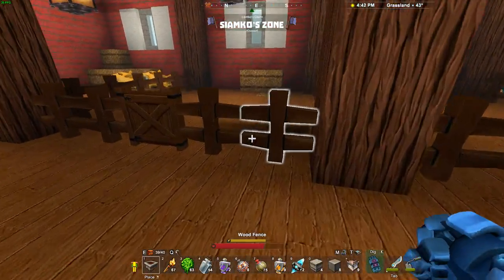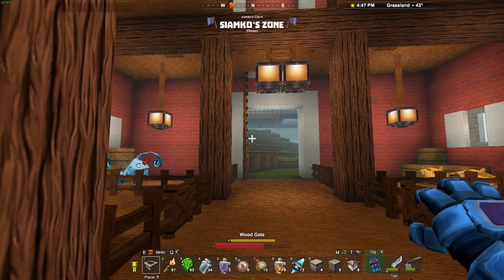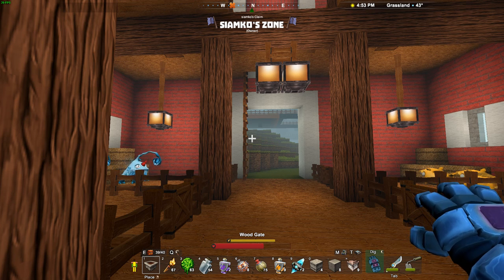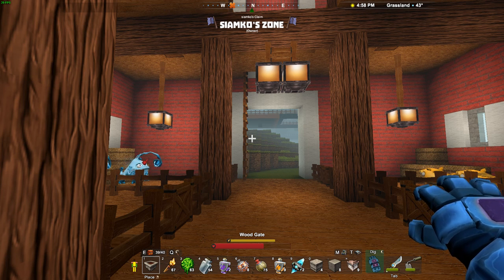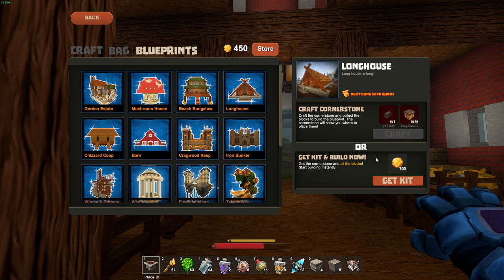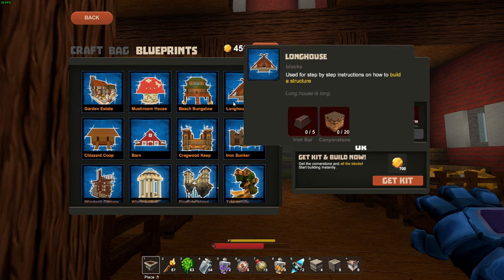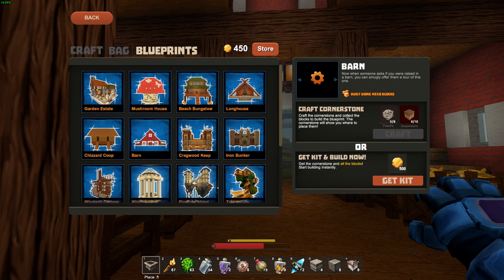Blueprints are pretty amazing. I really want to utilize those, and I'd like to see them add the ability to submit our own blueprints so that people can craft, rate, and like them — and possibly subscribe to individual designers in-game. It would also be neat if whenever someone buys the block kit for a blueprint, the author would get like a 1% kickback — something like seven coins for every person that purchases it. Something to think about.